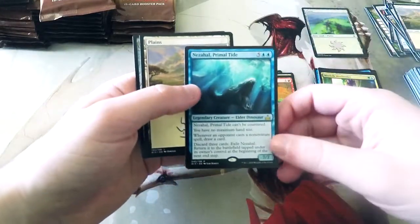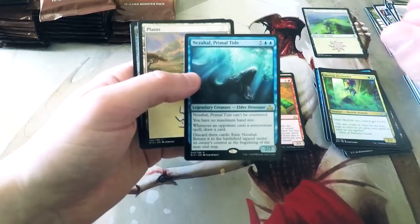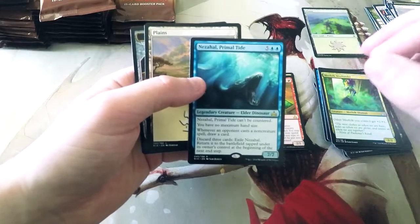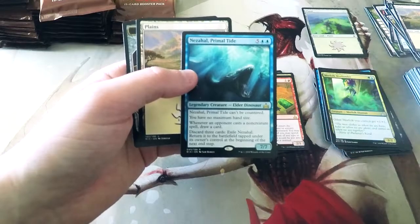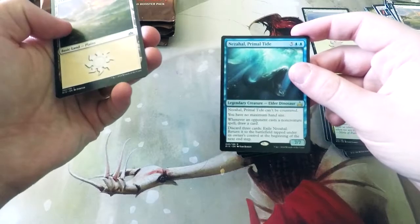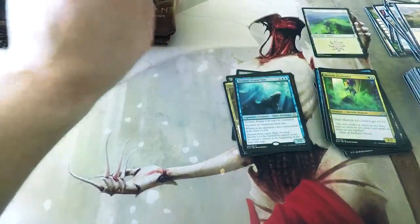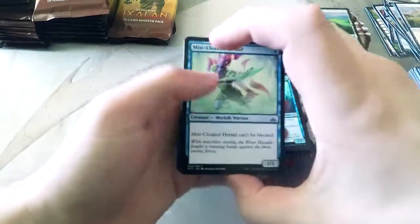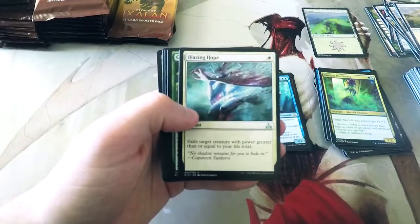Primal Tide — this is why I really like this card. It can't be countered, you have no maximum hand size, and anytime an opponent casts a non-creature spell you get to draw a card. That means if they try to remove it, they have to let you draw a card. You also always have the option to discard three and essentially blink it — you can bring it back if they try to kill it, probably once or twice max because you have to discard three cards. But I do think it's a powerful ability.